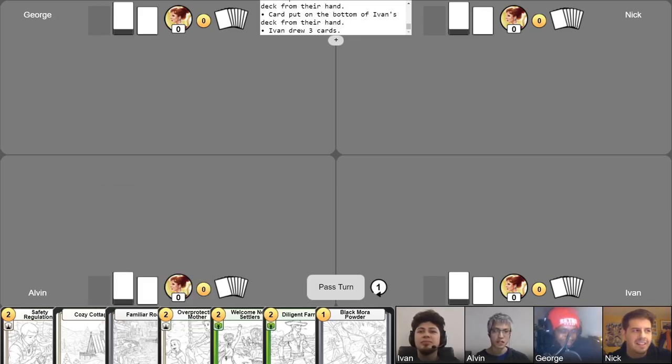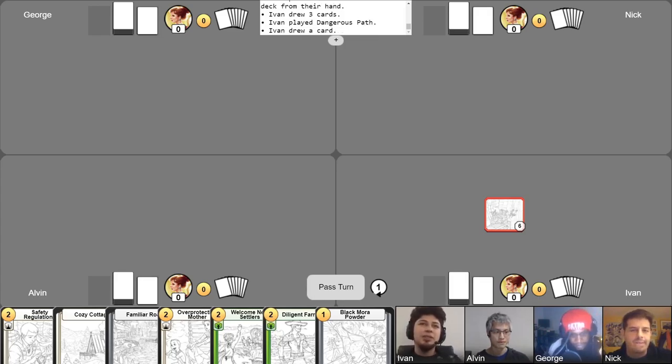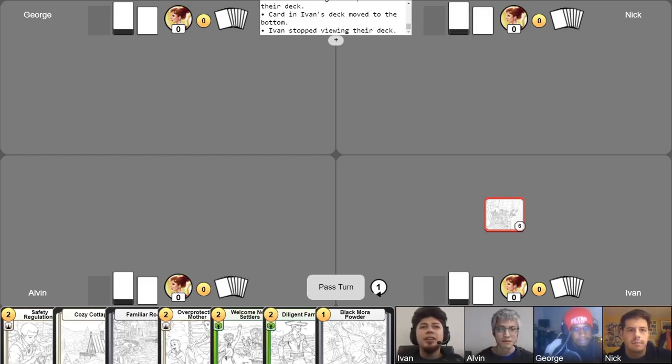With the introductions out of the way, our mulligans have been complete and we're ready to start. Take it away, Ivan. Well, to start off with, I'm going to be playing a Dangerous Path. Hopefully it won't be too dangerous for me. I'll take my free draw for turn. I'll be looking at the top card of my deck using the effect of Dangerous Path.